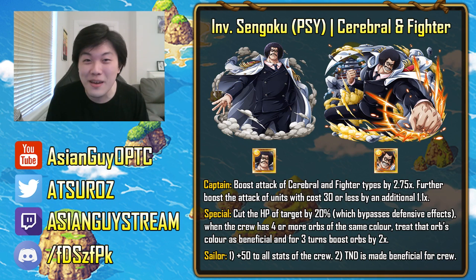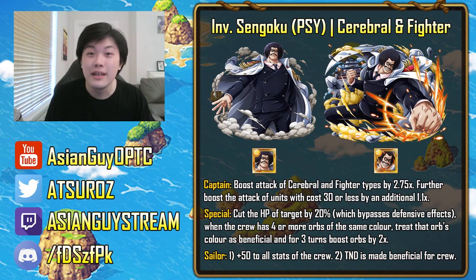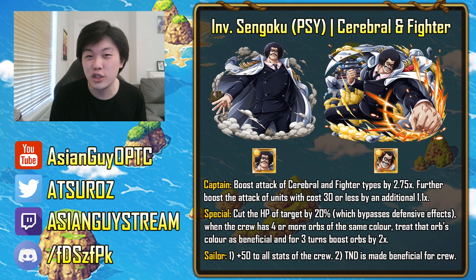This is such a good unit if you have V2 Shanks, Whitebeard and Marco, or Katakuri. For those I don't have, there's also Six Plus Judge — a very good unit for those teams. Six Plus Judge makes your full board one color, so you'll get three turns of a two times orb boost when you combine it with Invasion Sengoku's special. That is so good.